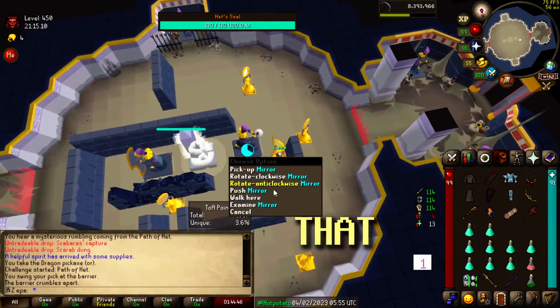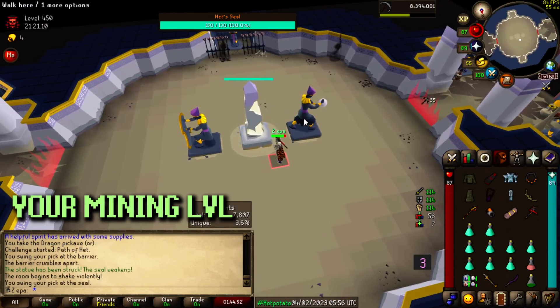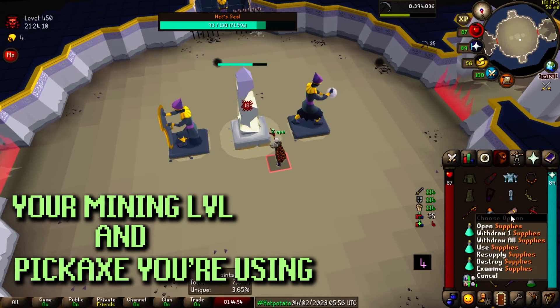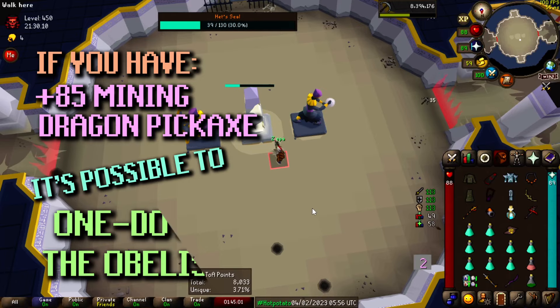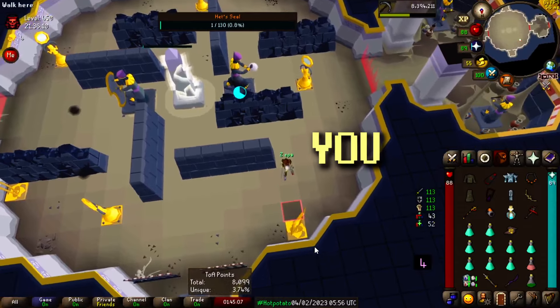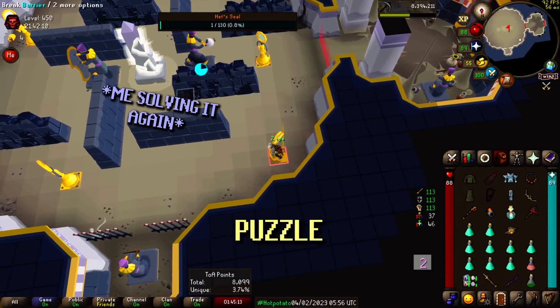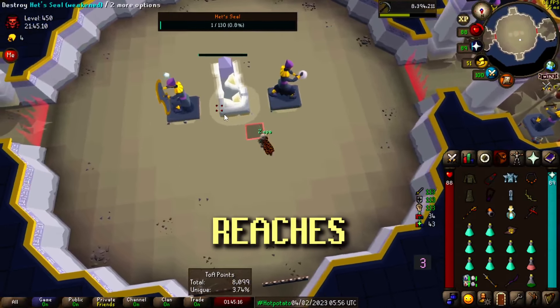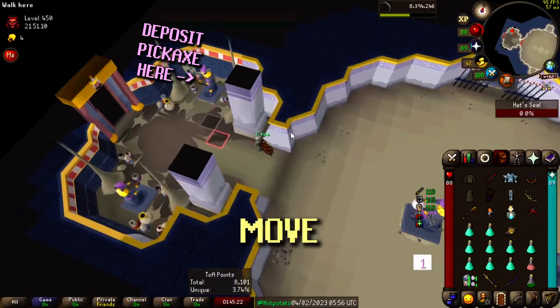There are two different factors that contribute to damage dealt on the obelisk: your mining level and the pickaxe you're using. If you're 85+ mining and using a dragon pickaxe, it is possible to complete this room with just one mining cycle, but you have to be tick perfect with it. Otherwise, you'll need to solve a second light puzzle as well. Once the obelisk reaches zero health, you can deposit your pickaxe to the statue and move on to the next room.